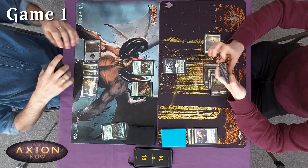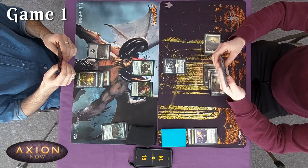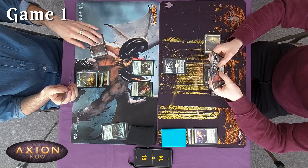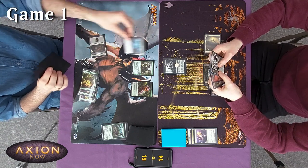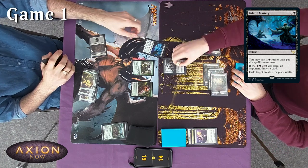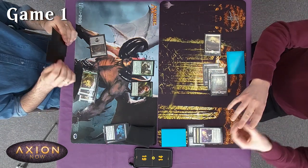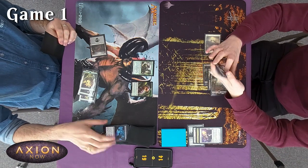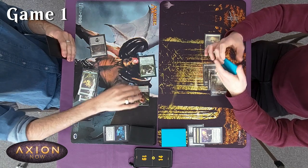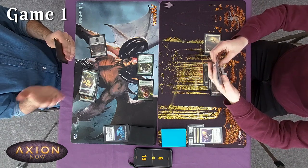Your turn — untap, draw. I'll tap for four and cast Baleful Mastery on your Promising Dusk Mage. Oh, you don't get that — exiled, doesn't die, exiles. Cheating! Same package. That was so jealous. I'll then attack you for five — I'll take five and go to nine. Your turn.